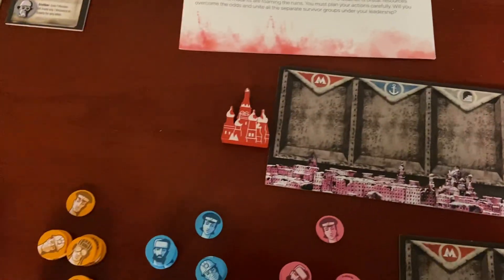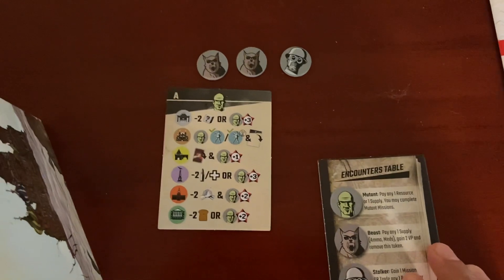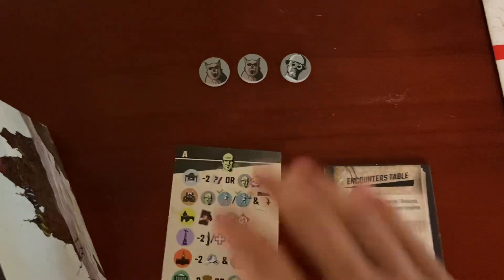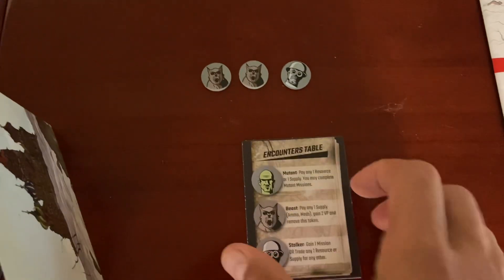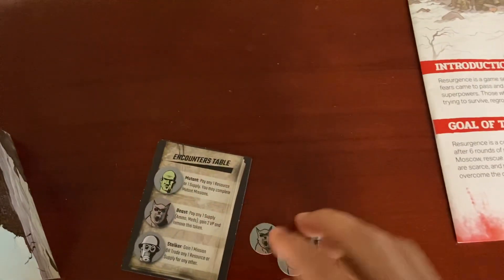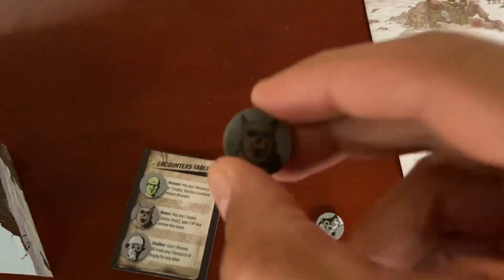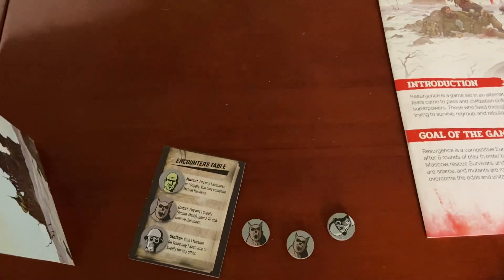The little mini expansion comes through the Kickstarter. This is for the solo mode, so everyone will get one of these. This is the encounters card and three extra tokens — we have the stalker token right here, and then we have the beasts as well. They will also be going out on the board and have slightly different rules.